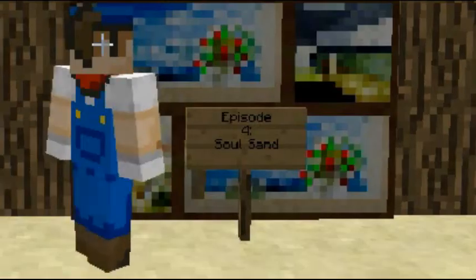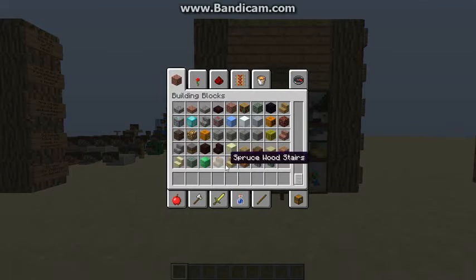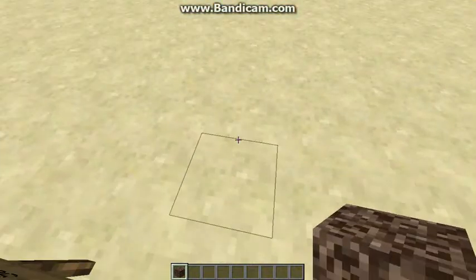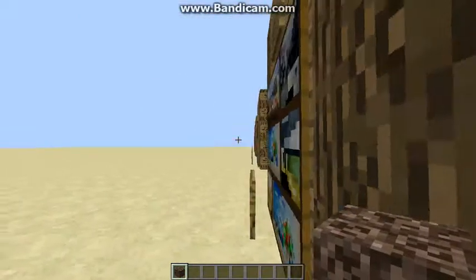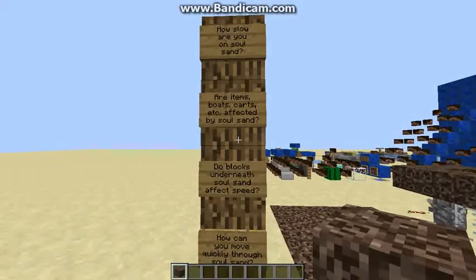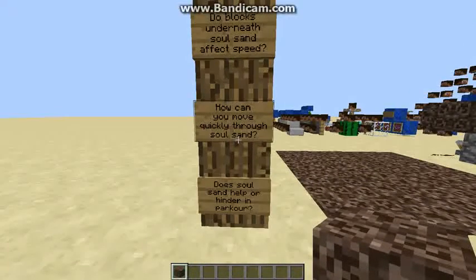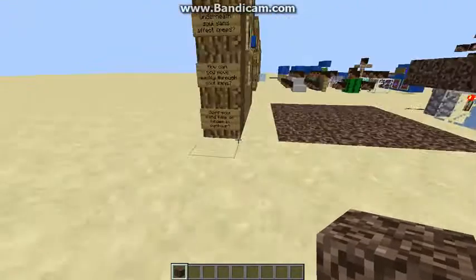Today's episode is on Soul Sand, and pretty much this one was kind of expected. Soul Sand is a block found in the Nether. We have five questions: how slow are you on Soul Sand? Are items, boats, carts, etc. affected by Soul Sand? Do blocks underneath Soul Sand affect speed? How can you move quickly through Soul Sand, and does Soul Sand help or hinder in parkour?